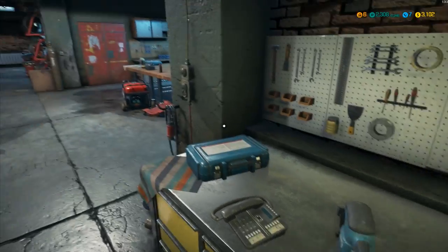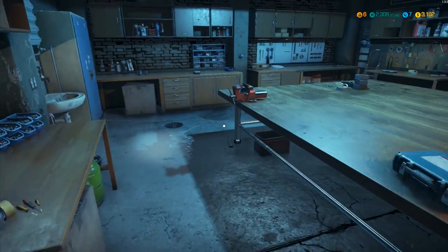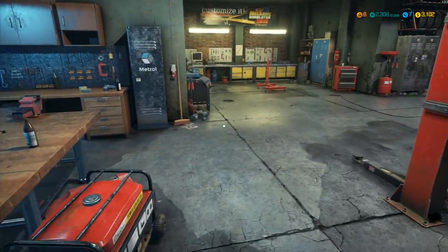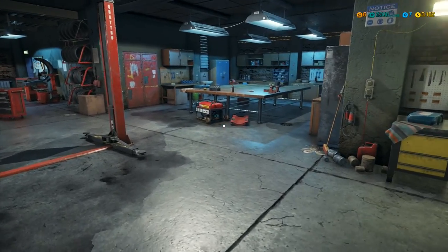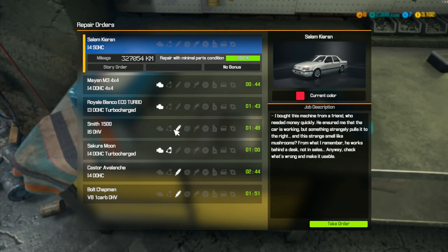I'm wondering about the repair bench - it keeps saying there are no items to work with. Is there a way to repair and buff out damage to our hood and bodywork, or do we need something else? Anyway, we'll do another quick order. Let me know in the comments - would you like more quick orders for money, the storyline one with the strange mushroom smell, or working on our own car?